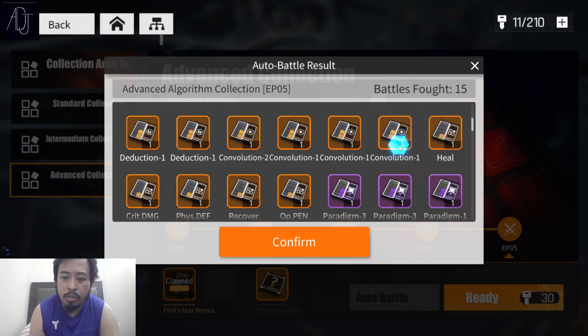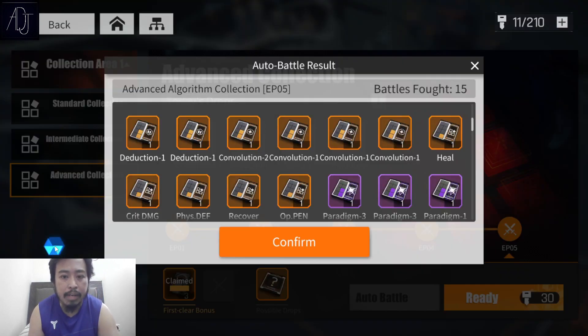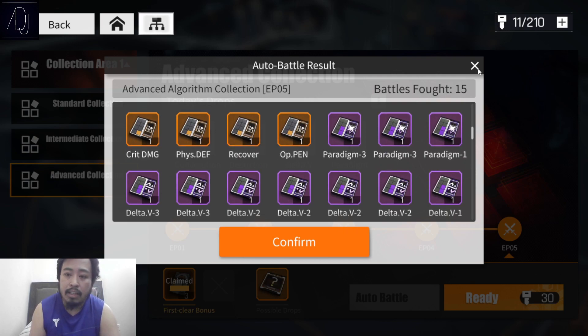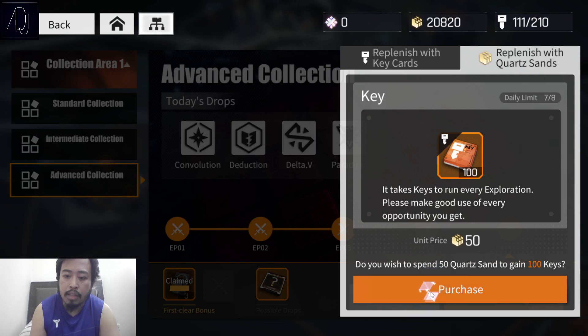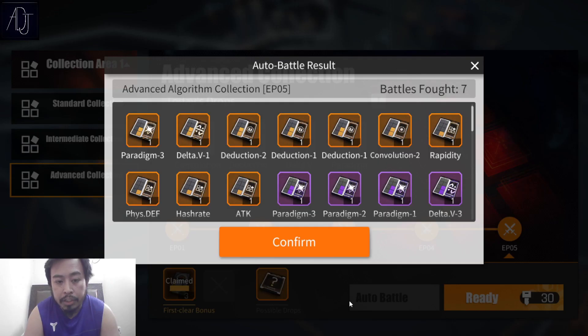This convolution piece has critical damage — pog! If I had Aki this would be good for her, but I don't have Aki. The rest are just pillar. Time to replenish the stamina and I'll see you guys at the end of the next auto battle.